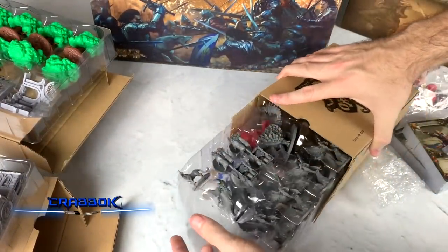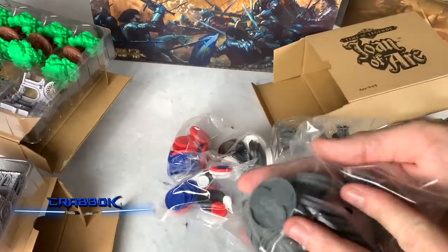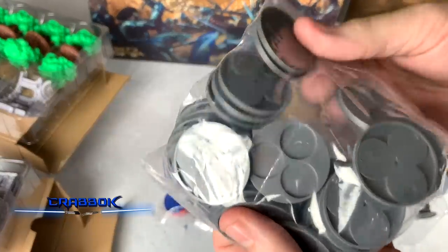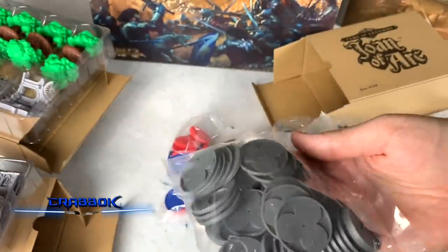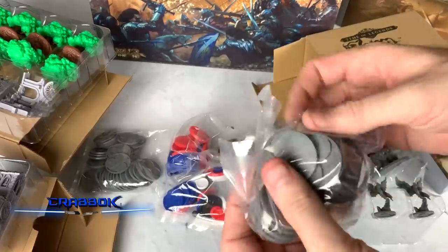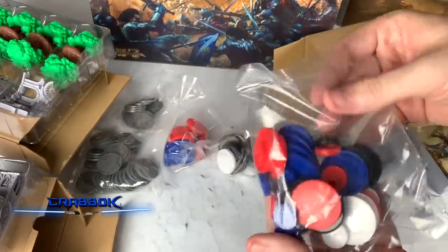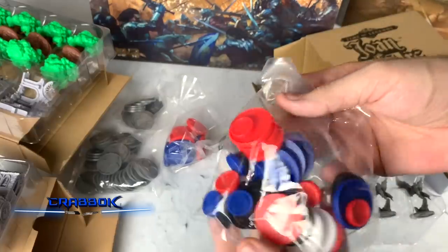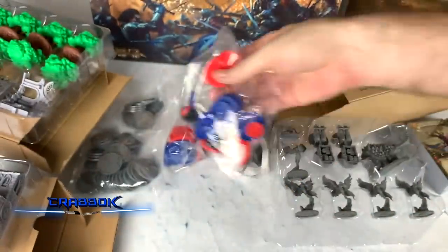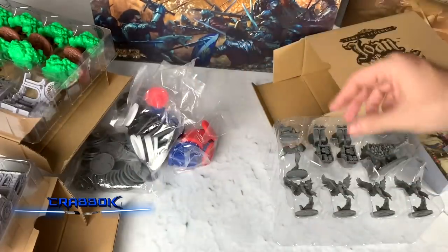We've got our own tray system - trays for all the little minis, so you don't have to move a hundred thousand of them individually; you can move them in groups. And we've got rings for player color - you've got four player colors. Little bitty rings - you got red, black, white, and blue. These are all just rings to put on the bases.